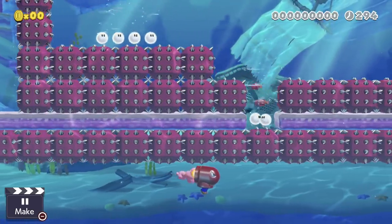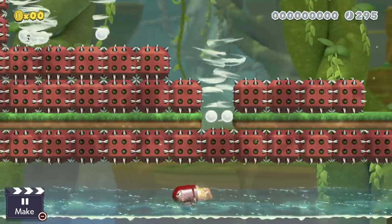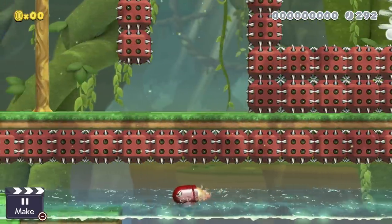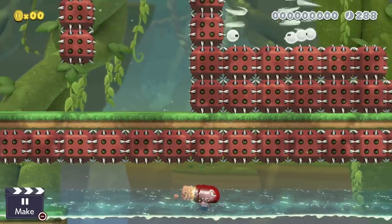You can use the bullet bill infinitely underwater. I don't really know the main purpose for doing so, but it's cool to mention. You can also use it on top of water, skidding across the very top of small waterways or anything you place in a jungle theme.